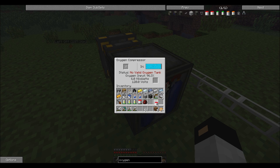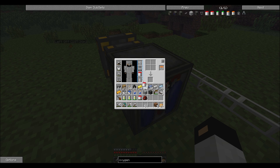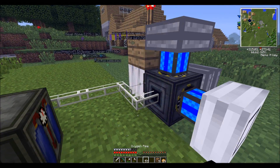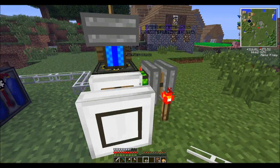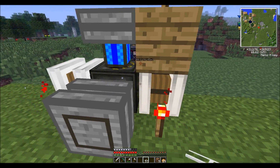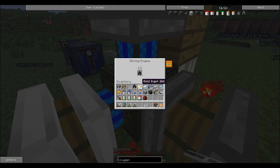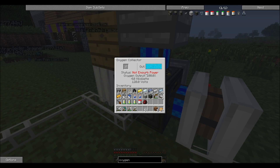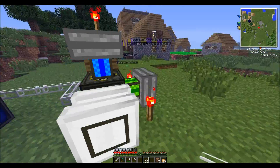So basically what you do is you place your oxygen collector. Don't forget you need your oxygen pipes. You have to hook a few engines up to this — actually a lot of engines — because if you click on this, it will be active and there will be not enough power, so you just add more engines until it works.